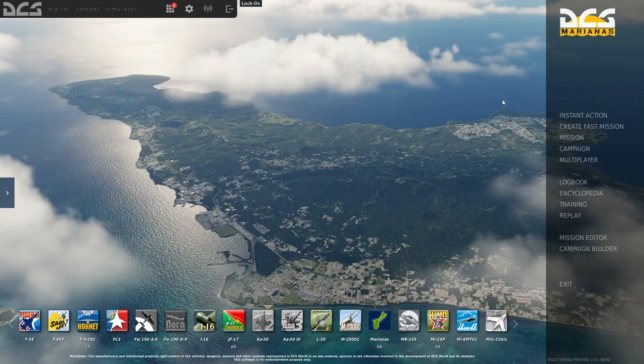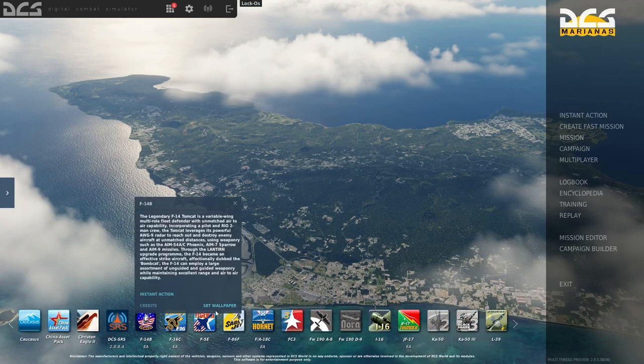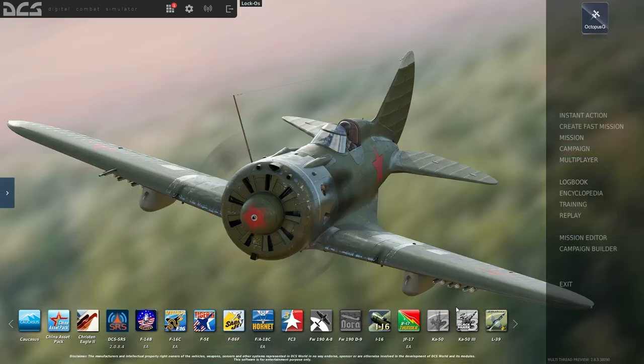The next step is to pick out one of the paid module aircraft — or even a series of them if you want to break out your wallet. I highly recommend: if you love an aircraft, get it. If you love the Tomcat, get the Tomcat. If you love the Viper, get the Viper. Your passion for an aircraft will help you push through both the easy parts and the more difficult systems that you might not quite understand at first.